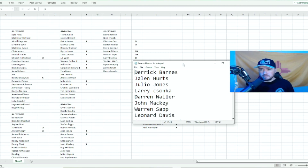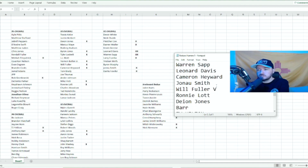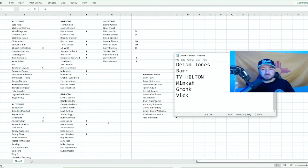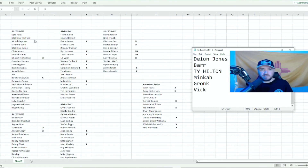Here is the list — all the ones I have written down that I have clips for. Here's the full list, fully updated, as well as the irrelevant reduxes. This time we got: Derrick Barnes, Jalen Hurts, Julio, Larry Zonka, Darren Waller, John Mackie, Warren Sapp, Leon Davis, Cameron Heyward, Geno Smith, Will Fuller, Ronnie Lott, Deon Jones, Anthony Barr, Ty Hill, Minka, Gronk, and Vic. For 91s, we still need Devon White, Nick Chubb, Kevin Green, Tristan Riffs, and Byron Murphy. For 93s, we're actually doing pretty well.